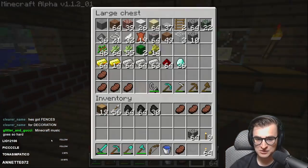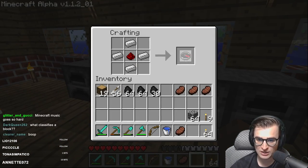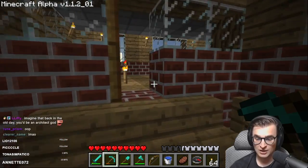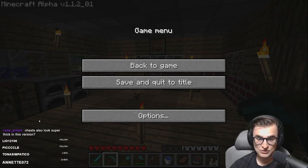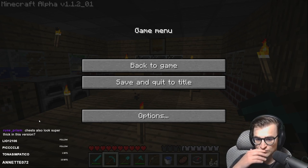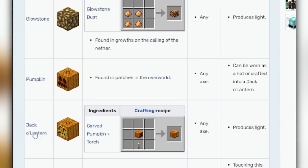It also added a compass, which is not a block, but since I don't have beds and we won't have beds until beta 1.3, it will be very handy to keep a compass on us because that'll always point to spawn. Alright, I think we're done with this version, so we'll move on to alpha version 1.2, also known as the Halloween update.